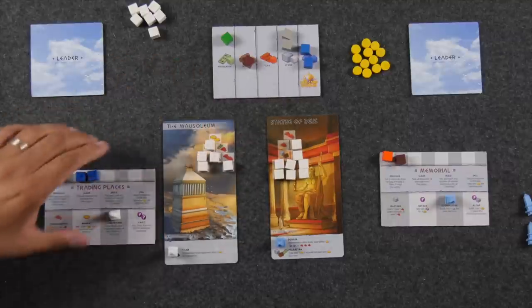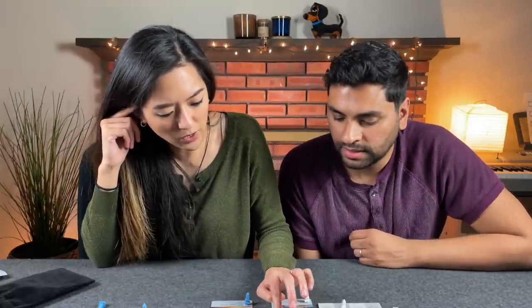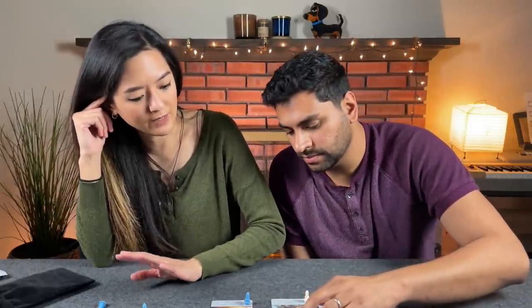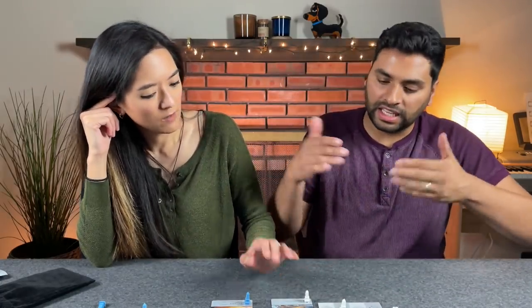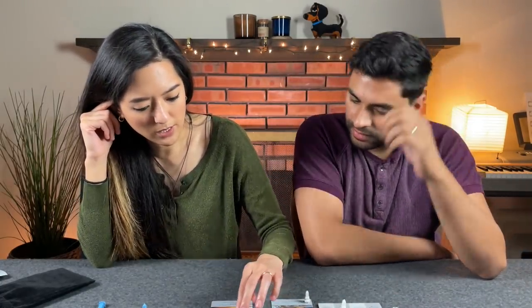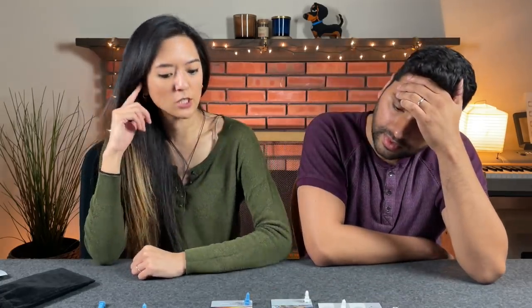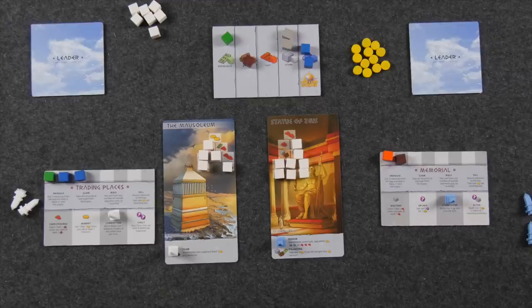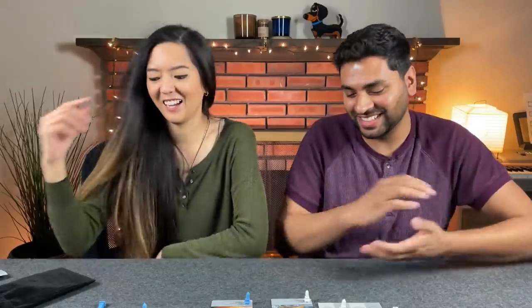Naveen's wonder only has eight levels while most others have ten, possibly because it's harder to build. Both players are very close — they each need three more levels to complete their wonder. Naveen notes he still needs the clay he so desperately needs, and two of his remaining buildings require a coin and clay respectively.